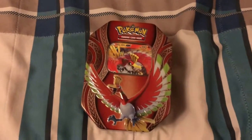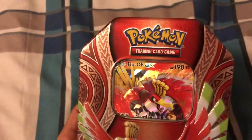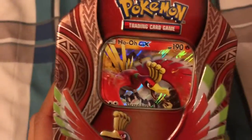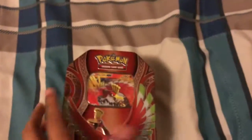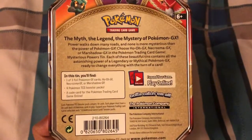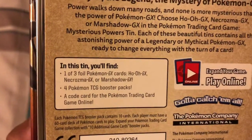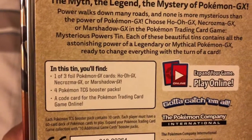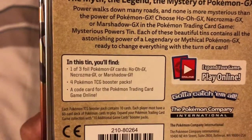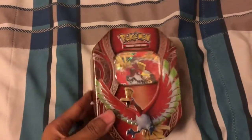What's up, you guys! I'm RJ Scalona here, and today I'm back for another video. I'm going to unpack this Pokemon Trading Card Game team featuring the mythical Pokemon Ho-Oh GX - an awesome, legendary Pokemon. In this team you'll find one of three or four Pokemon GX cards: Ho-Oh GX, and Shadows GX, plus one Pokemon TCG booster pack code card for the online game.